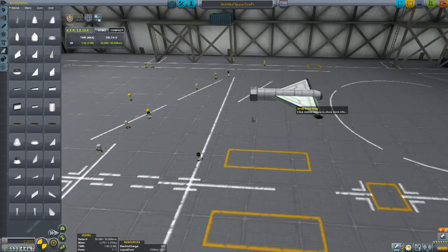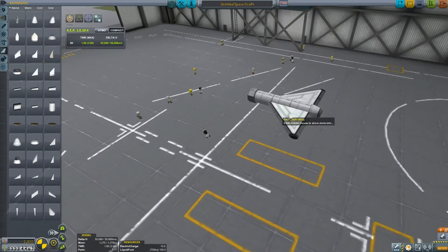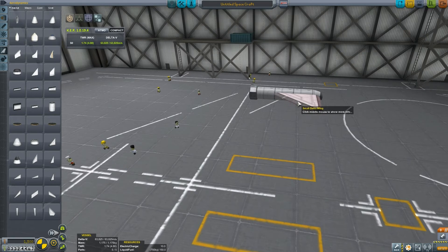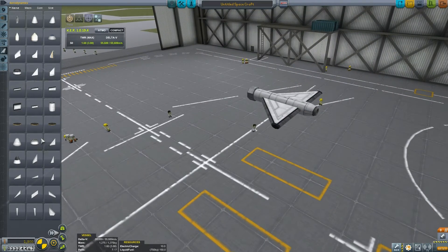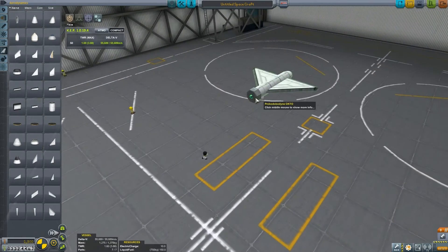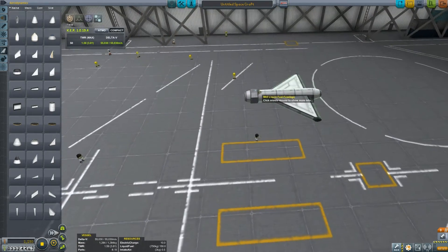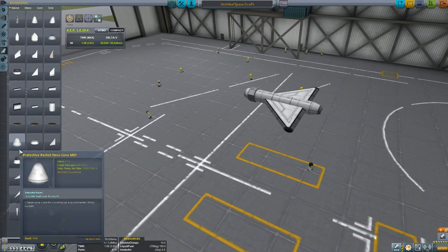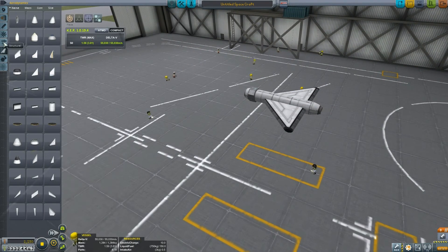I don't think this is gonna work. Maybe we should move the wings up just a little bit on the body. We need an air intake — I don't quite know how to use these air intakes. Could I put it at the front? Would that work? We'll give it a go and if it doesn't work then on my head be it. Right, then we need some wheels.